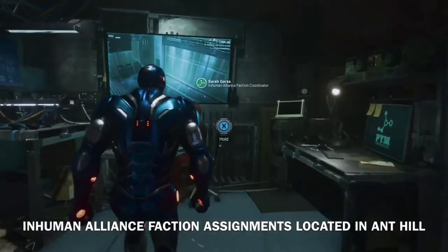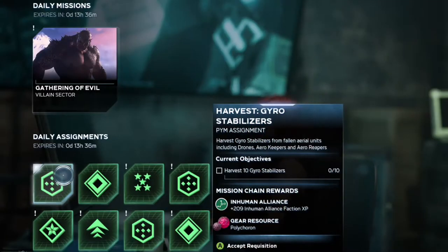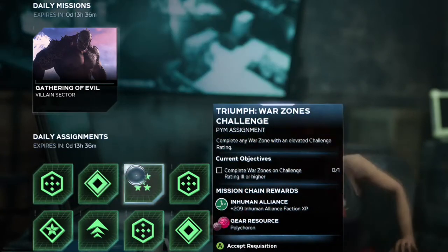The Inhuman faction leader can be located in the Ant Hill. Once again, these assignments can be a bit straightforward or require more information.